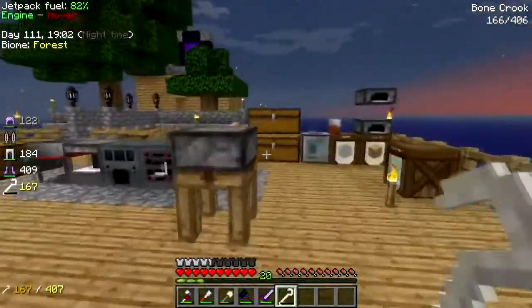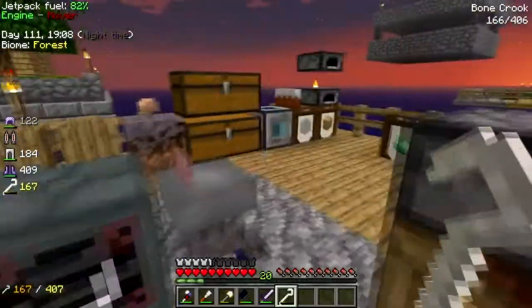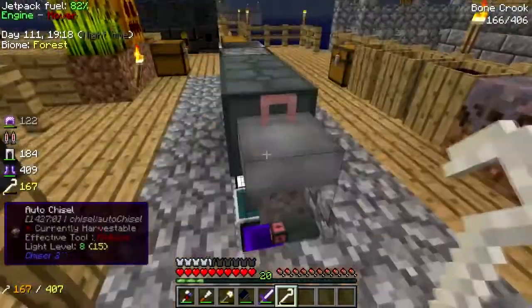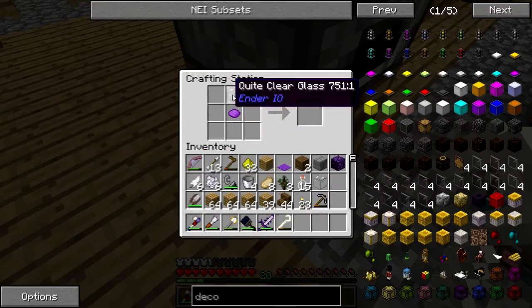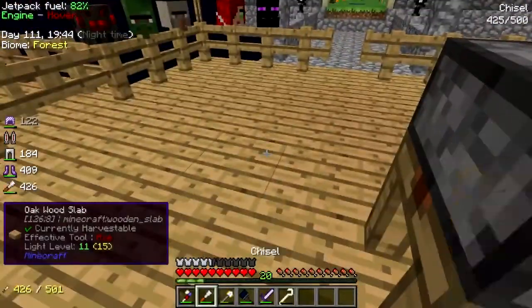I can totes my goats do that. Where's all the glass? I think it probably has to be vanilla glass - we'll try it with the quite clear glass. No, it's either the glowstone or the glass that's making it unhappy. Okay, the glowstone is making it unhappy, so let's put it back to normal.